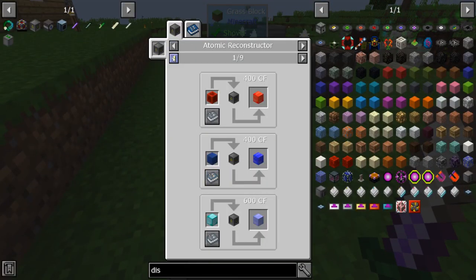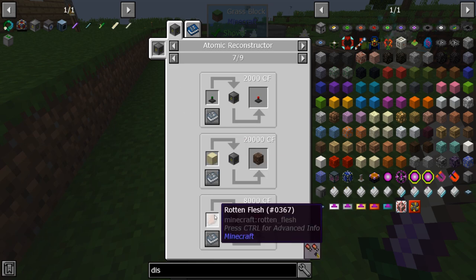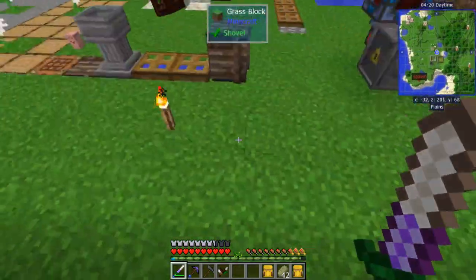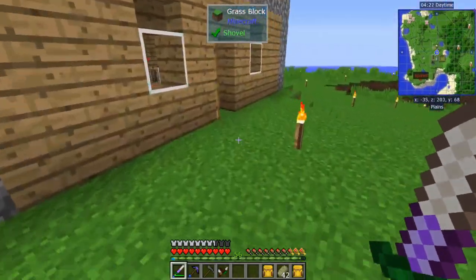There are a lot of other recipes in the reconstructor. If you're having trouble finding prismarine, there's a recipe using quartz. If you can't find nether wart, it's just a mushroom and soul sand. You can also change rotten flesh into leather. Most of these recipes are for crafting ingredients.